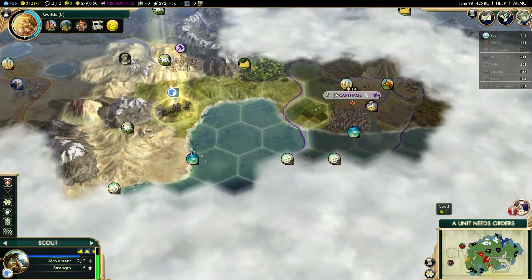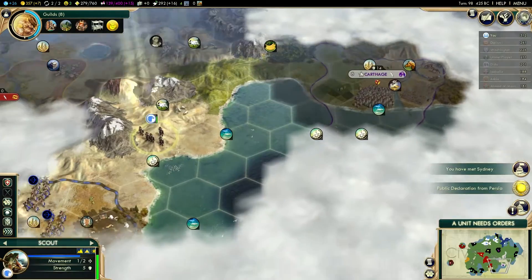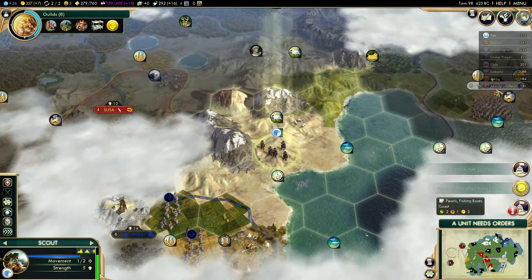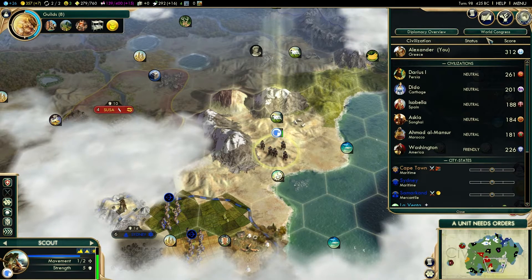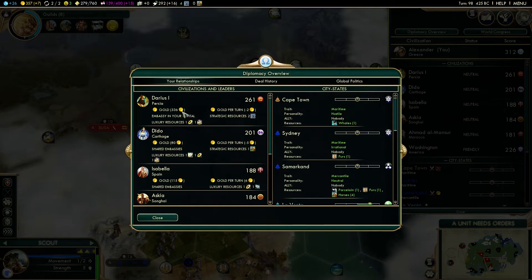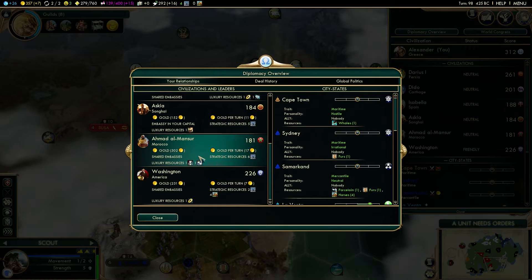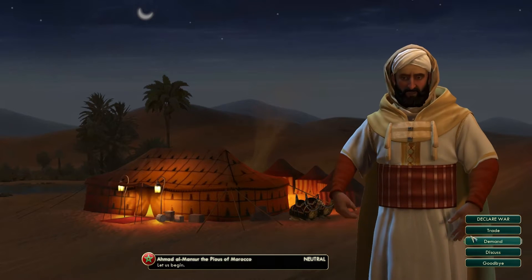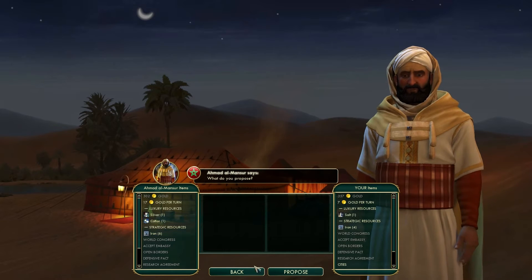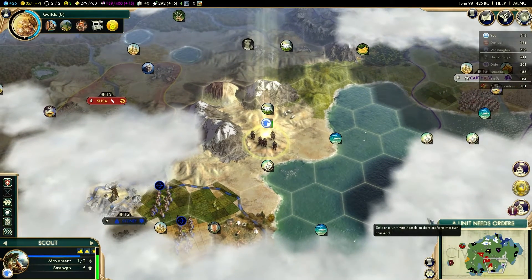Carthage is being blockaded — I wonder if they have a barbarian problem. We have met Sydney — we're not the first people to meet Sydney, but we've met them nonetheless. Let's have a quick look and see if anybody has anything we can trade for luxury resources. I think we currently have fur, spices and salt. We need somebody who has something spare, and at this stage in the game people don't have a lot of things spare. Nobody really has any spares, and you'll never give up your last resource. So we'll have to wait on that one, but we certainly need to do something to improve our happiness.